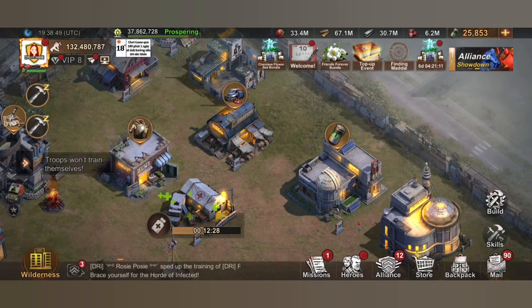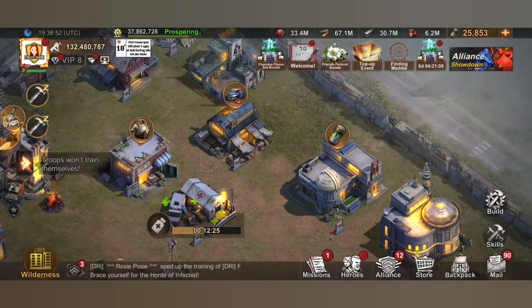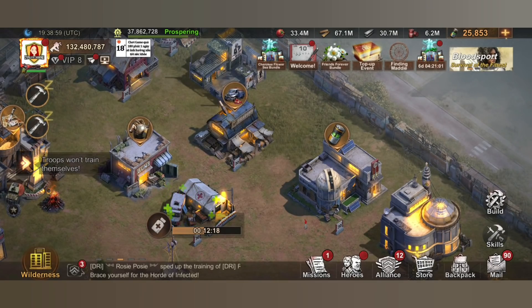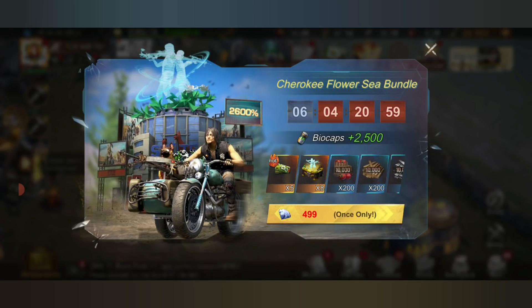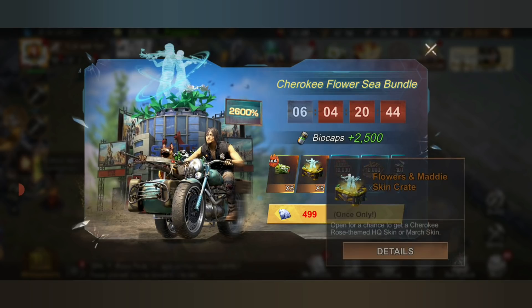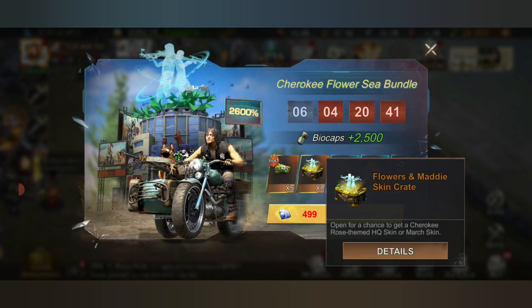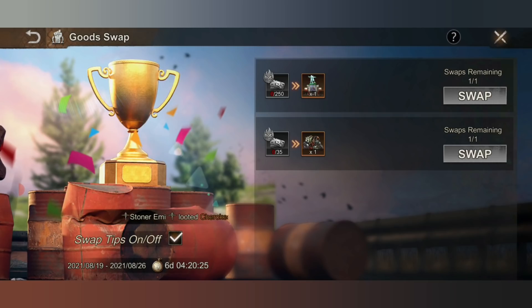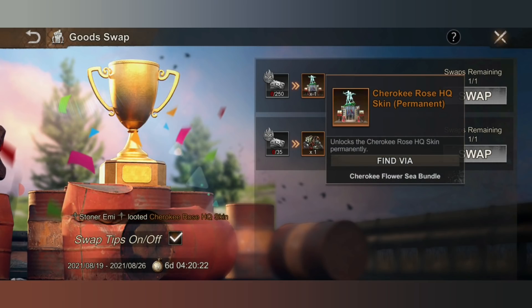Now, how are you going to get the march skin? Before, you just needed to do a top-up, but now it's a different thing. All you gotta do is buy the Rocky Flower C bundle. This is another bundle which allows you to get the Flowers and Muddy skin fragment, which you actually need to use to swap between an HQ skin or a march skin — which I'm going to show you in a little while. That also includes the Flowers and Maddie's skin crate, and how to use that is by going here under the Good Swap, which is where you can get that other HQ skin — the Chiroki Rose HQ skin permanent — as well as the march skin.